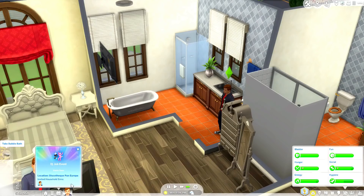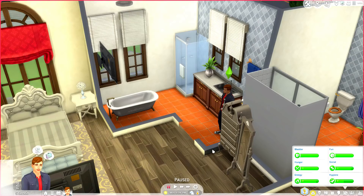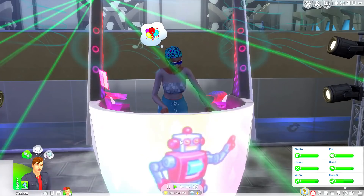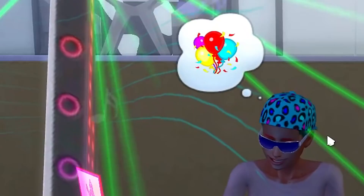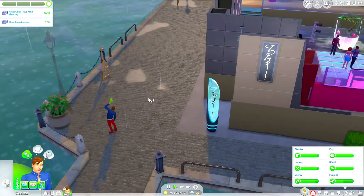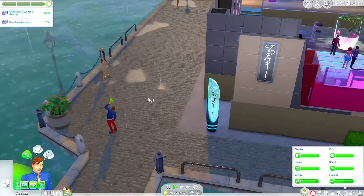We got our gig — a rewarded gig starts at 7 PM! The DJ job event is starting, so we should probably go over there now. We're now here at Disco Pan Europa and Liza is here. Okay, your party is over — it's our turn, gtfo. It says we have to have fun with our fans and keep them dancing. We're gonna go and play some hip-hop music. Look at him in his outfit — I love him.